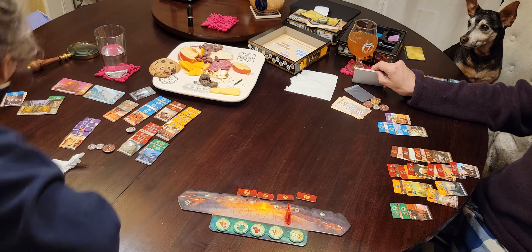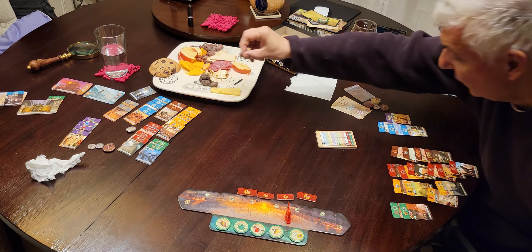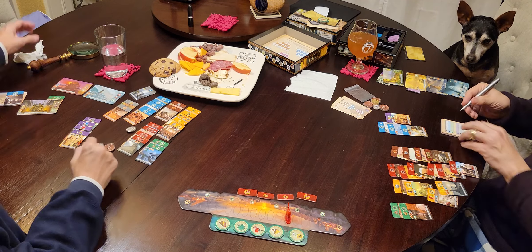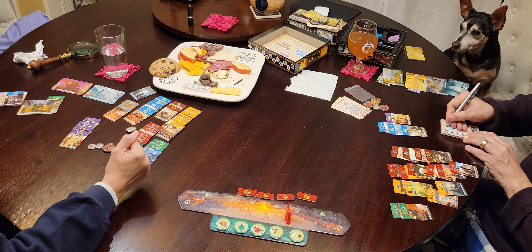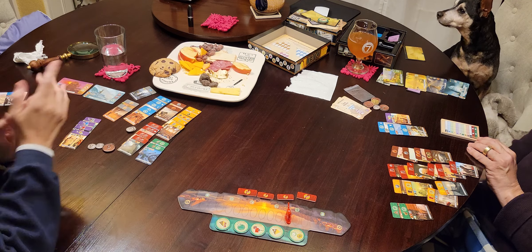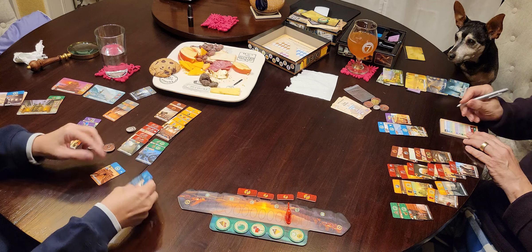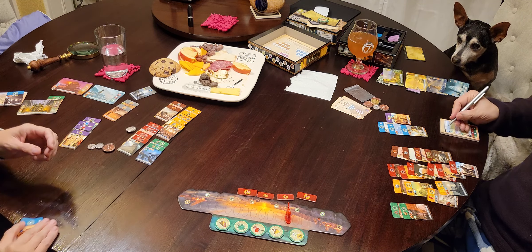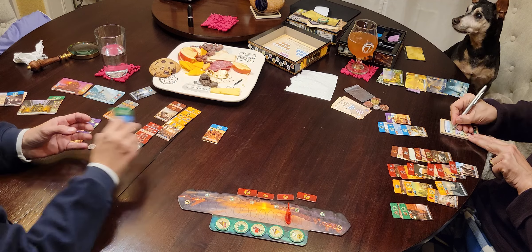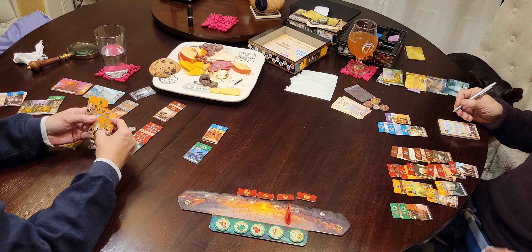We need a pen because it's time to score. Score your blue cards — culture. Okay, so nine, fourteen, eighteen. I got fourteen. Score your green cards — four, I got three. Score your gold cards — the victory ones. Just three, I got six. Score your purple cards. Do you have any dark purple cards? I do — I get four.